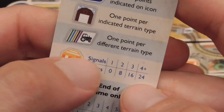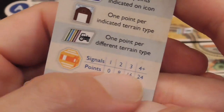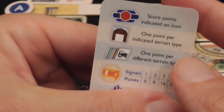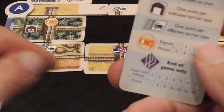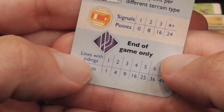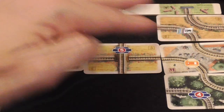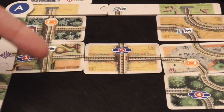Signals: the more you have on the line you're scoring, the more points you get. Those are the features you score during the game. At the end of the game, you also count the number of lines that have sightings on them — not just the number of sightings. A line with multiple sightings counts as one, but the number of different lines that have sightings scores you extra points.